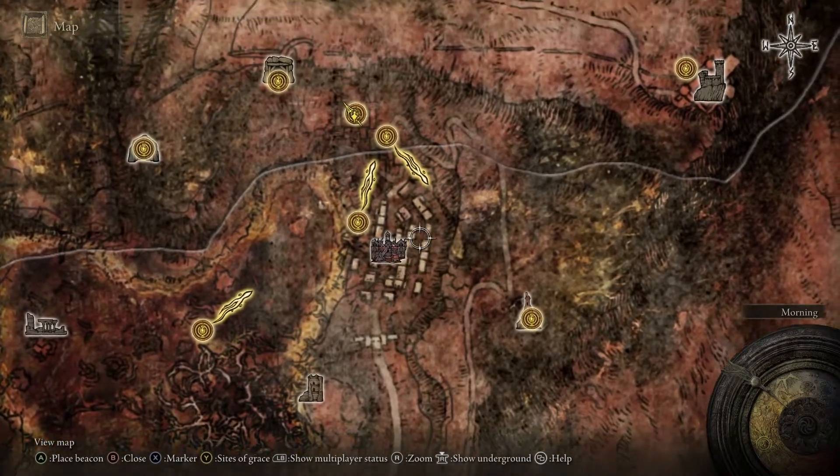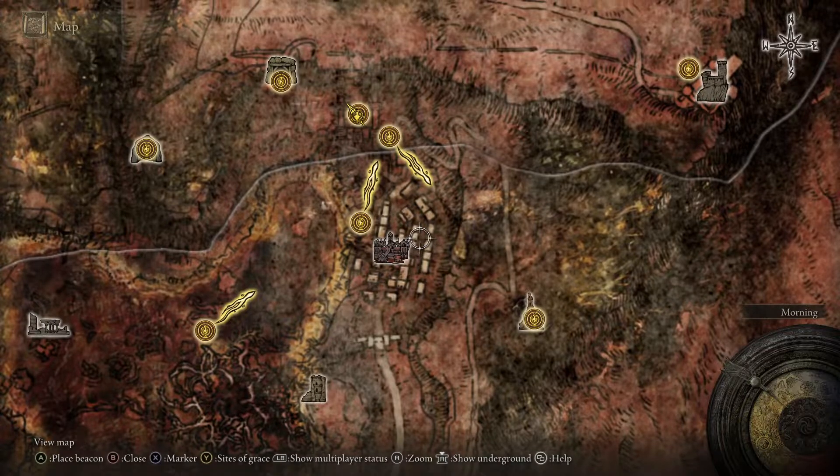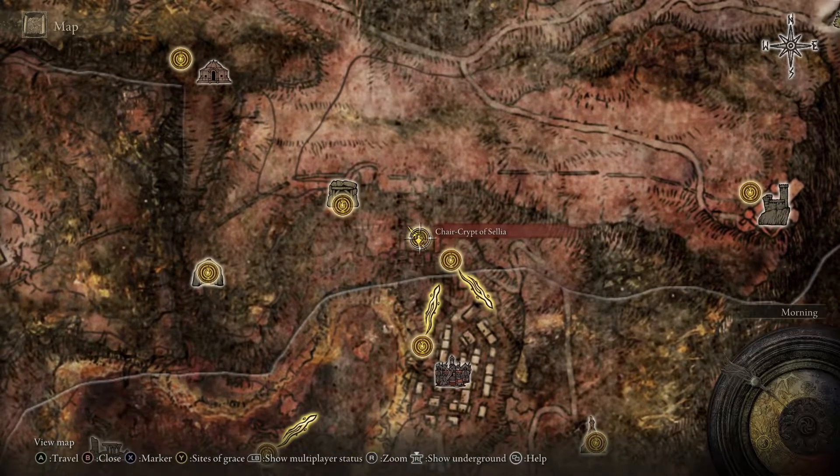Once you're here, there are some buildings you basically have to jump on with your horse. Light three braziers — you have to climb up these towers — and then you will unlock the seal to the crypt.